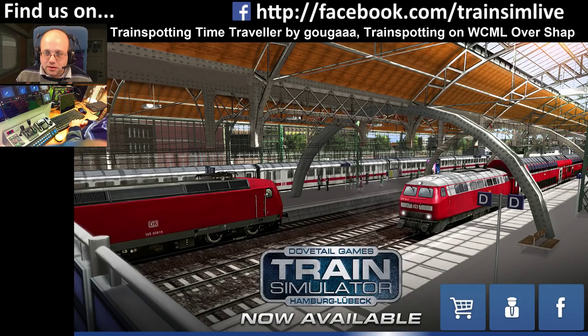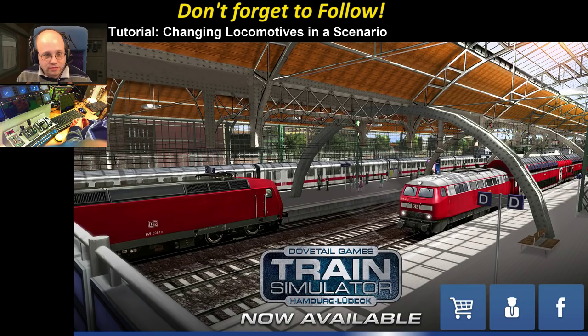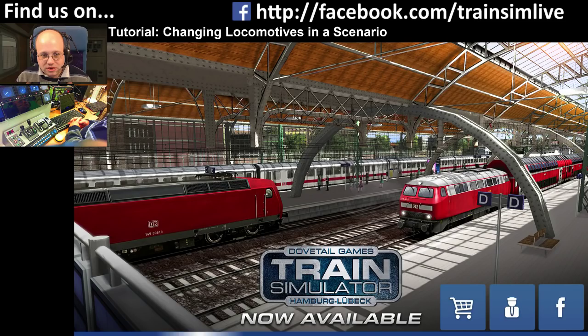This is just a quick tutorial because a couple of people have asked me how they can run a different loco in a scenario. I wanted to show how you could do it because it's dead easy. This scenario is on ECML London to Peterborough.